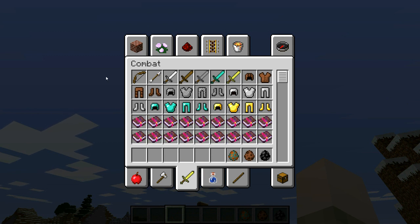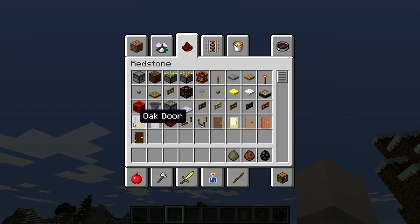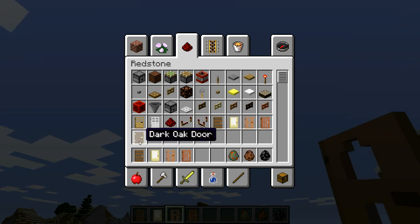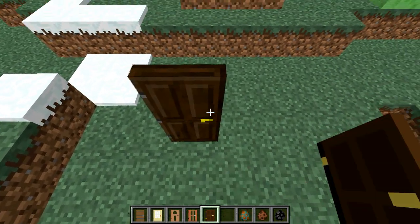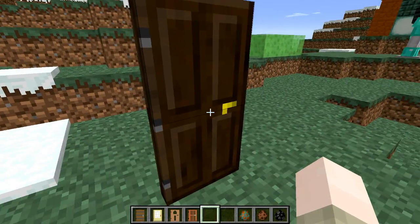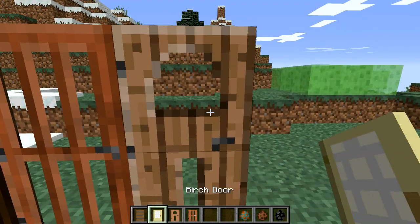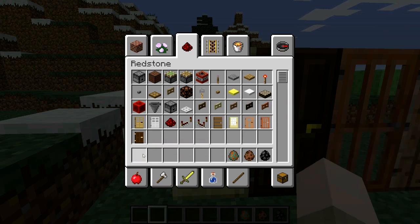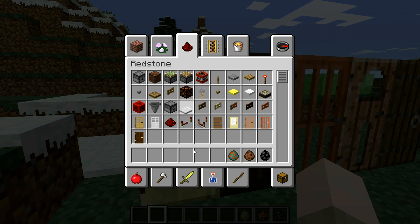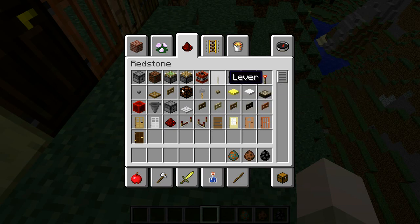Now, remember how fences have different wood types? Well now that is the same with doors. We have oak and iron, but then we have spruce, birch, jungle, acacia, and my very favorite dark oak. I love dark oak wood in general. It looks like a chocolate door with gold on the sides. We also have acacia — a cool see-through door — and jungle, spruce, and birch doors. We also have fence gates in different wood types, plus an iron trapdoor that requires a button to open.